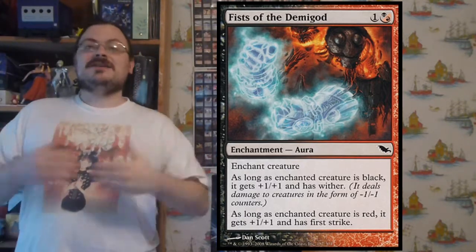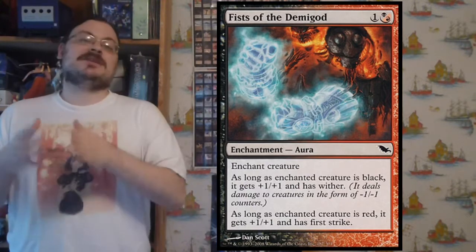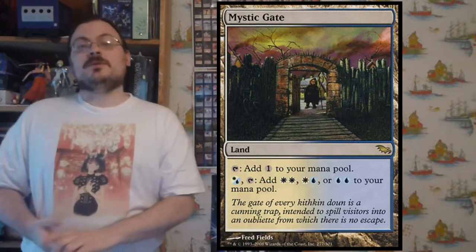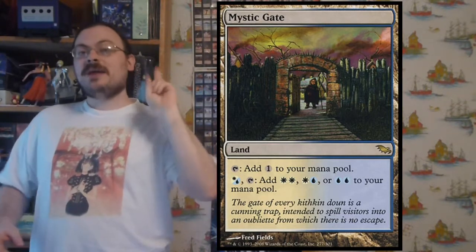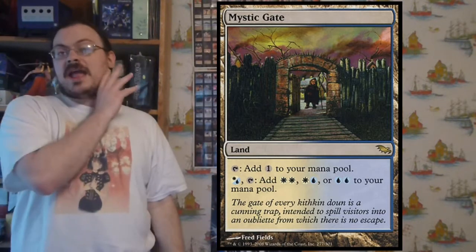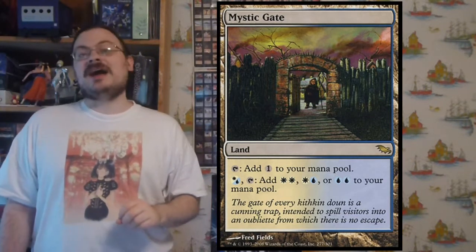If you played a white-blue aura and put it on a white-blue creature, it would have maximum effects. There were hybrid filter lands that came into play tapped; you could tap them for colorless or pay a hybrid mana from a pair and get two mana in any combination of that hybrid — so for blue-white, you'd get two white, two blue, or one blue and one white. You'd filter into two of a combination of that allied color.